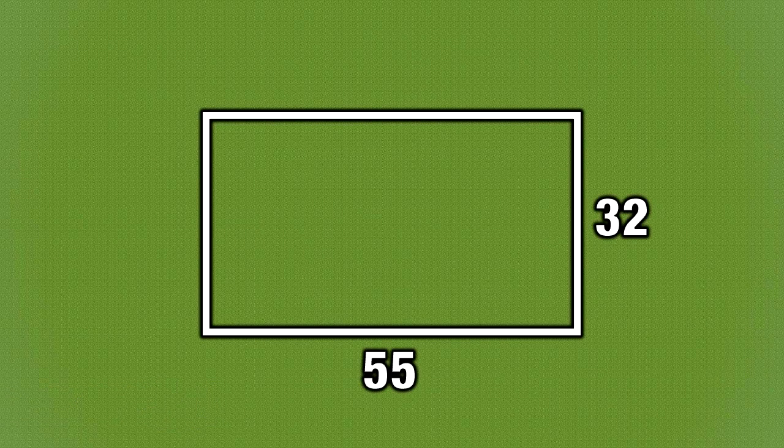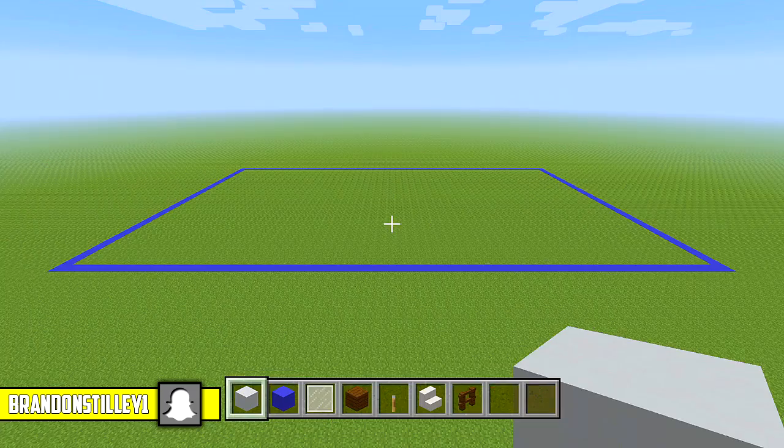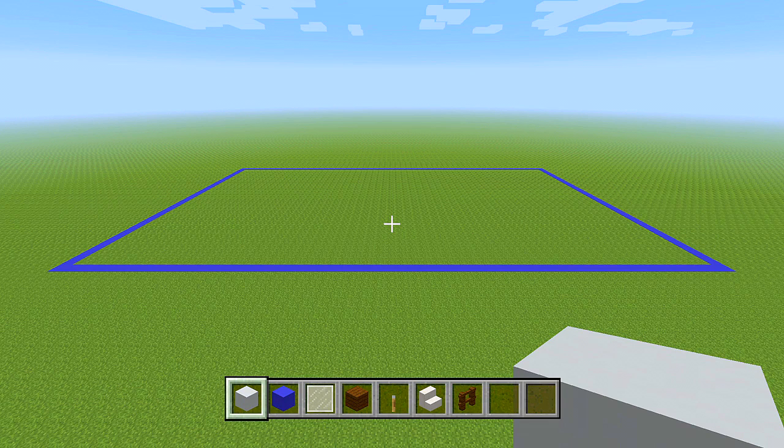For this build you are going to need from left to right 55 blocks and from front to back 32. For part 1 of this tutorial we are probably just going to bring up the walls for the first floor of the building — the exterior walls.